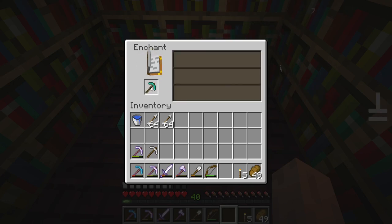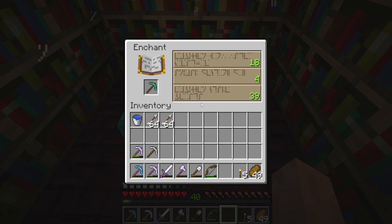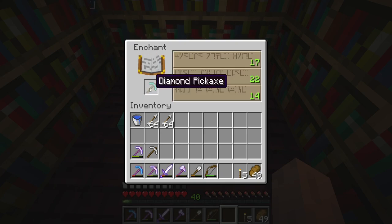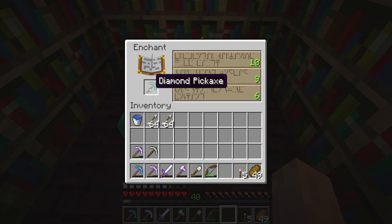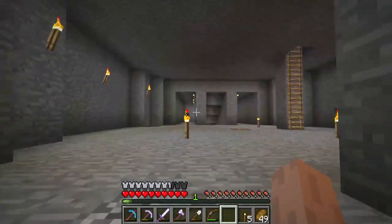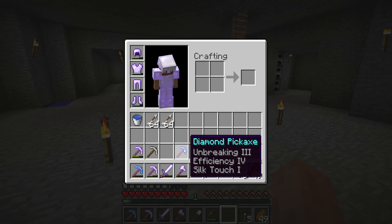Ooh, 46. I wanna try and get at least a 40. I want a 40. Even a 40. Give me a 40! Now we're getting closer and closer. We'll just do that. Oh my good freaking god. Okay — Silk Touch, right? We got Unbreaking 3, Efficiency 4, and Silk Touch 1. Man, bro, this pickaxe is overpowered. We just got a max pickaxe!